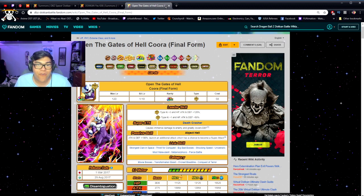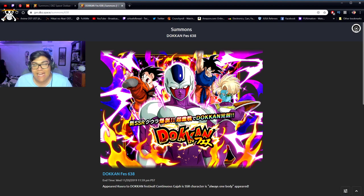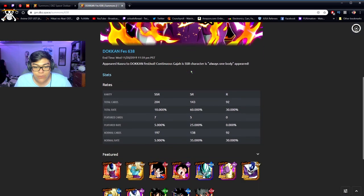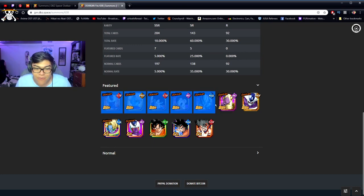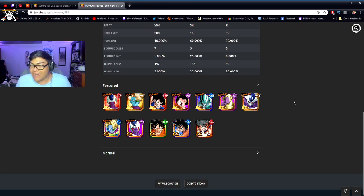That's gonna be it for the rundown of this banner. I would say yes — this banner is worth summoning on, you do not want to miss out on any of these units. It's the equivalent of how Trunks Mastered Super Saiyan banners were — these are top tier units. People probably won't mind pulling AGL Frieza or the OG Cooler if they've rainbowed them already, but the rest are absolutely fire top tier units. Thousand is questionable but he's good if you're running with Cooler.